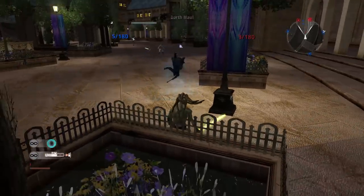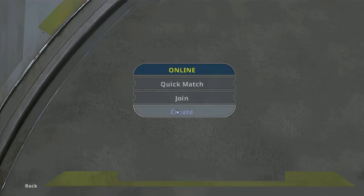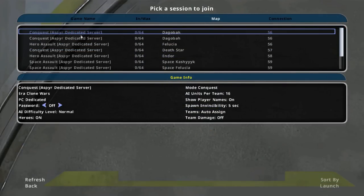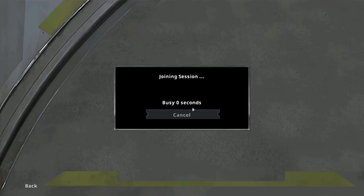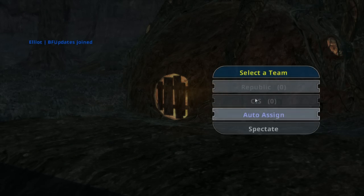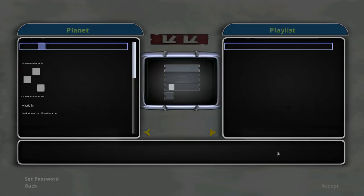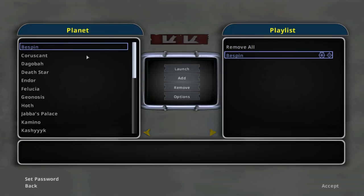Now let's get to the multiplayer, because this is what a lot of people are wondering about. It works similarly to the originals — yes, you can create your own servers, there is a server browser, and there are dedicated servers. You can see all currently active servers in the menu and join them manually, or use quick join to be assigned to an available server. You can also host your own server with whatever rules, maps, and game modes you want, and set a password to make it private — something a lot of people have wanted, enabling private tournaments or playing with friends.